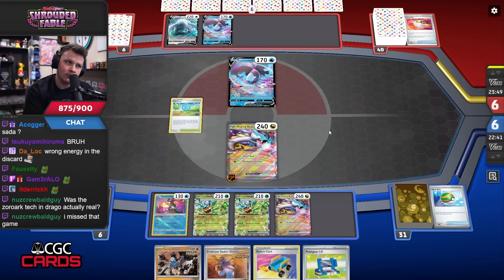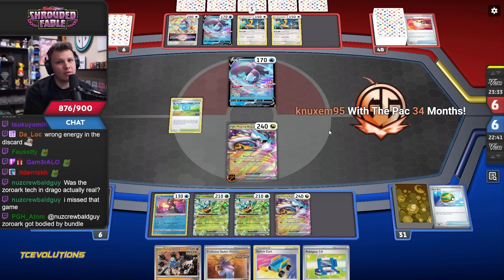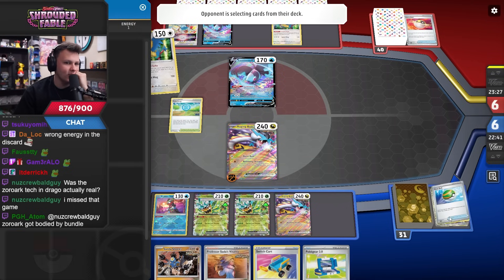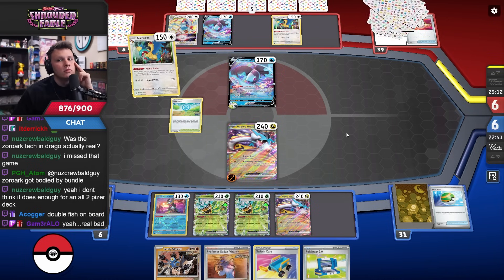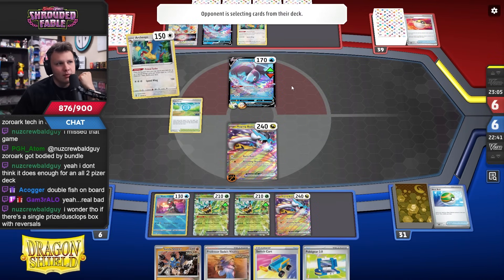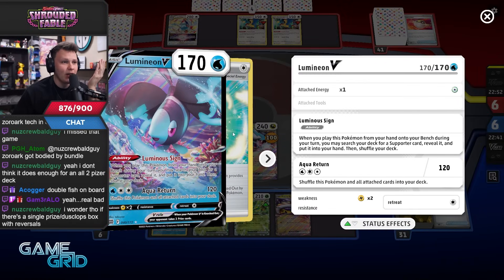I could go after an Archaeops now — I can still establish quite a few energy in play this turn even if they shuffle the Luminian back. The Zork tech and Drago — was that actually real? Whiffing turn one attack with this deck just sucks. We're pretty close still — if we just milled an energy off Pokéstop or hit a Vessel. Wolfish on board — they're only going to be able to establish a Double Turbo and a Gift or something. Then we can go Chops-chasing. I just can't explain how bad this is — this is terrible.